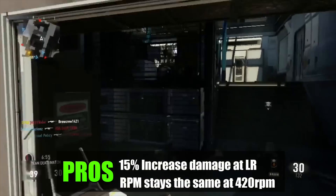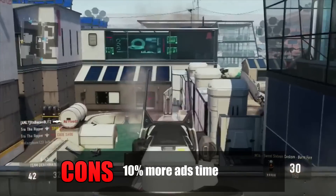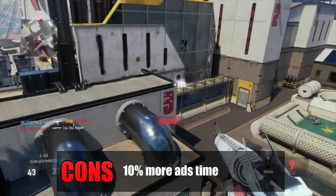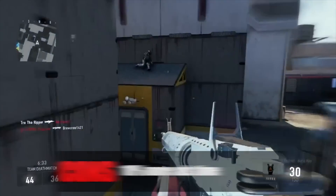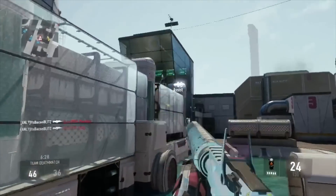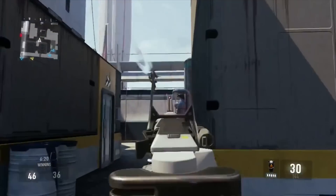The only con to the Warpig is that it has a minus 10% ADS time — aim down sights time. So compared to the normal M16, the Warpig will take 10% longer to aim down sights, which is very annoying especially with a burst weapon, because burst weapons tend to aim in faster since they shoot slow and you need that fast ADS. If that con were gone, this weapon would be a total beast.